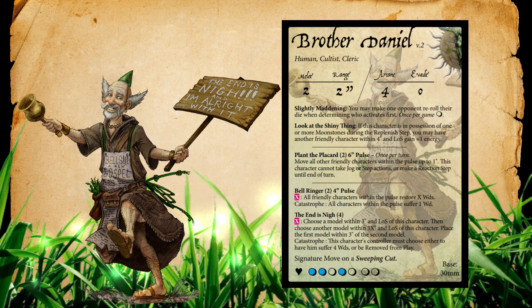For Brother Daniel's only active ability, we get Plant the Placard. This costs two energy, is a six-inch pulse, and can only be done once per turn. You move all other friendly characters within the pulse up to one inch, but this character cannot take jog or step actions or make the reaction step action until the end of the turn. The six-inch pulse gives roughly a 13-inch bubble of influence, reinforcing his support role. Not being able to jog or step isn't the biggest problem since you typically want to have a moonstone on him — just make sure you can protect him by body blocking.